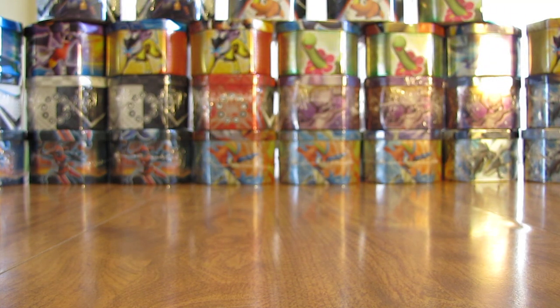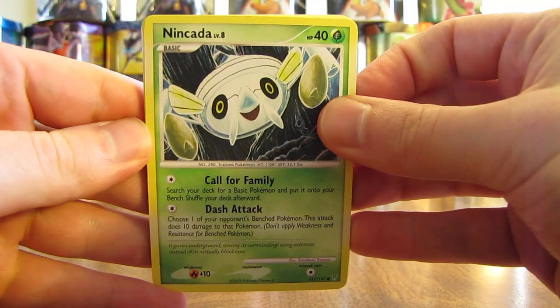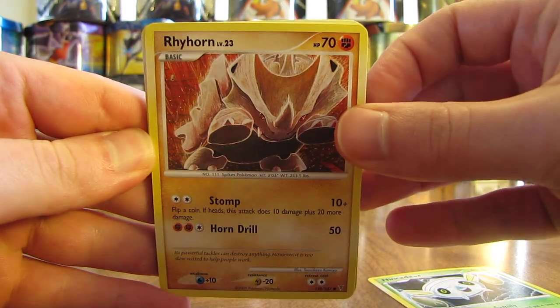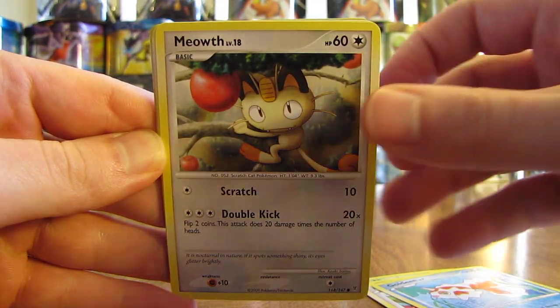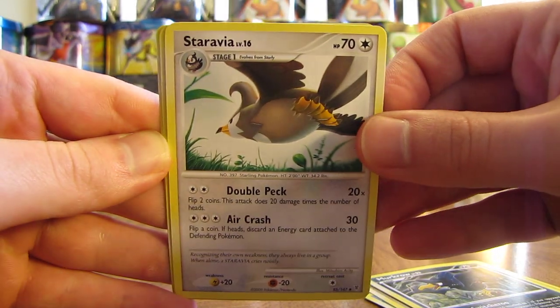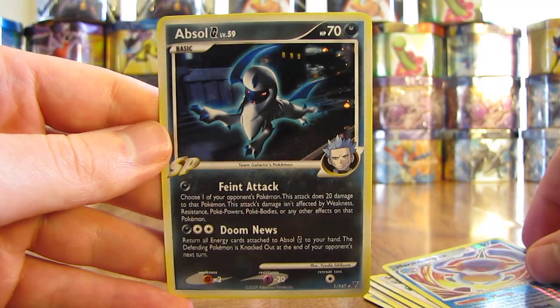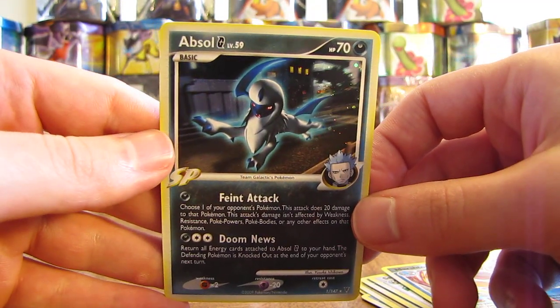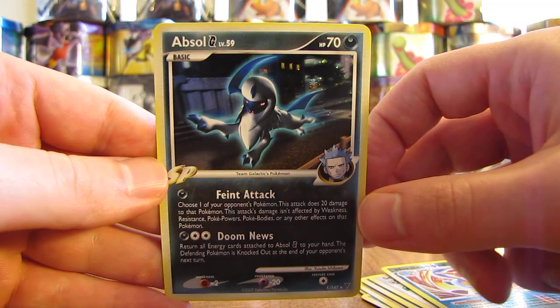And on to the last pack — Supreme Victors, Garchomp on the front. Pull a Charizard G level X! Okay, so we have Ninjask, Rhyhorn, Buneary, Goldeen, Meowth, Hippopotas, Murkrow, Staravia. Reverse holo is a Marshtomp, and that's an uncommon card. The last rare card in this tin — ooh — is an Absol G holo card! So extremely good pulls in this tin. Pulled four out of four holo slash ultra rare cards. I was quite happy with this tin.